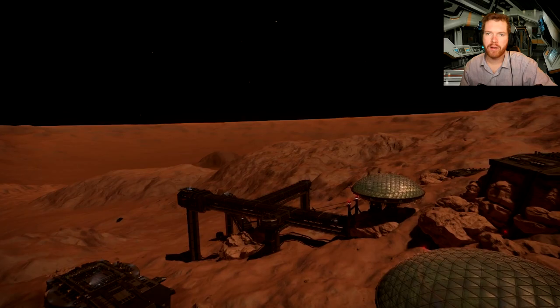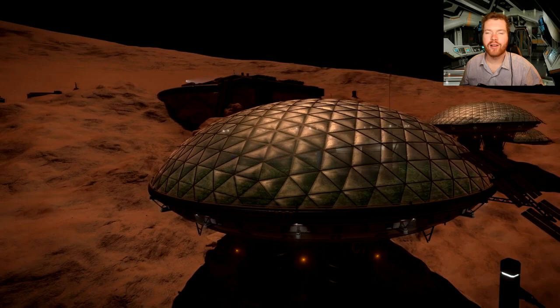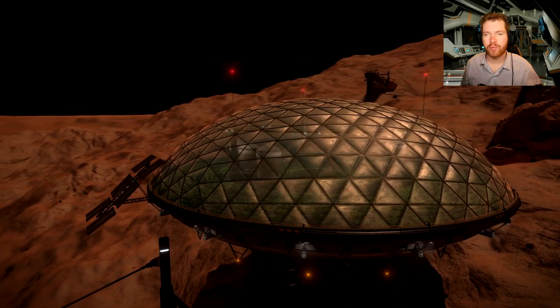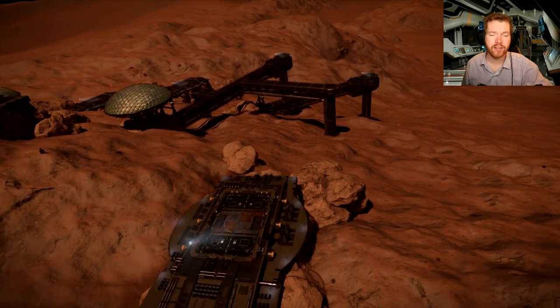Today we're going to start on a new branch of engineers and unlock Elvira Matuk. Welcome back to Elite Dangerous with Down-to-Earth Astronomy. It is once again time to look at engineers, and this time we're looking at Elvira Matuk. She starts up a new branch that leads on to Marco Quint and Palin, other useful engineers. She also does grade 5 frameshift drive upgrades, so that's very useful.